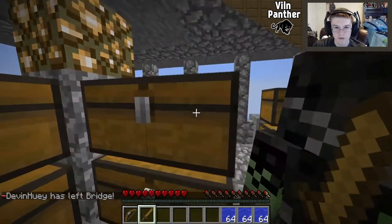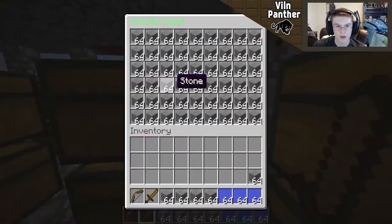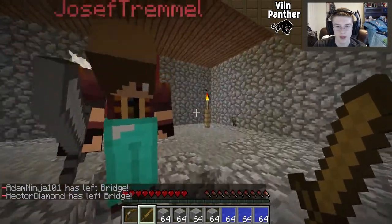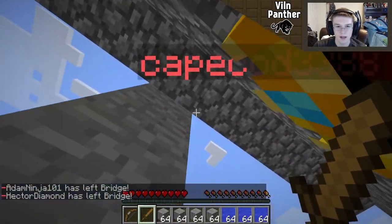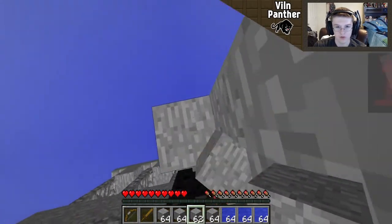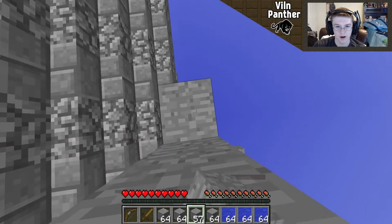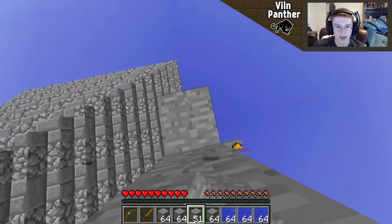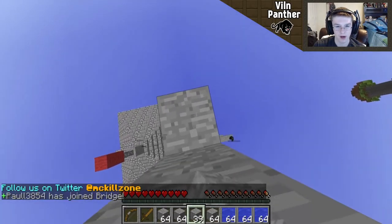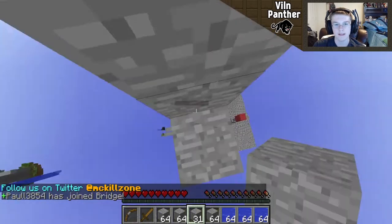I'm going to do the opposite of what we tried last round - instead of going underneath, I'm going to try and build all the way up and use the height advantage. Let me help out as quickly as I can. Look at this guy with TNT in his hand, getting ready to troll already. I wish there was a plugin on this server where you couldn't place TNT in your own base - that would help. I'm going to go as high as it possibly lets me and swoop down from the sky.